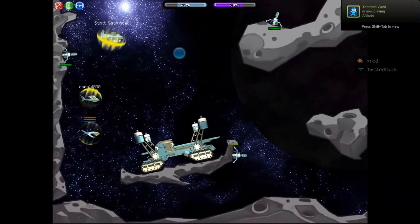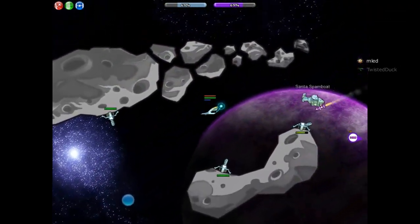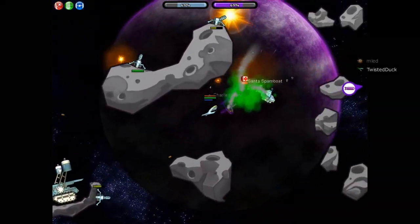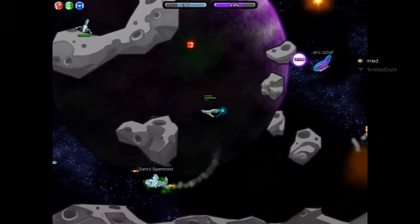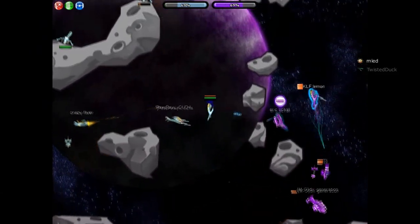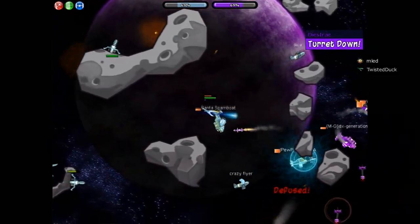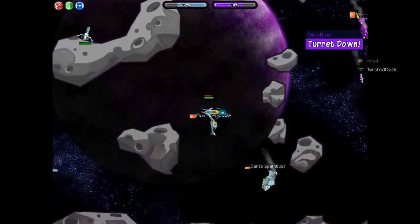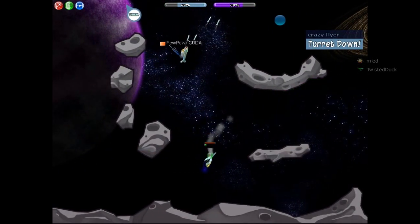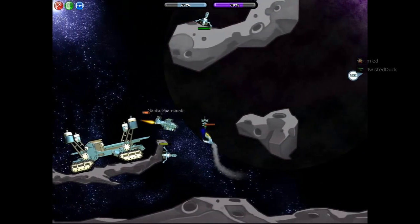Every plane has one red perk as a starter, and then you unlock more as you go along — there are three total to unlock for each plane. This one is just a little ball of energy that shoots at someone, and it sort of bounces around a bit until it hits someone. A full-charged shot can bounce around two times and then fade off. As we just saw, I just did it now.